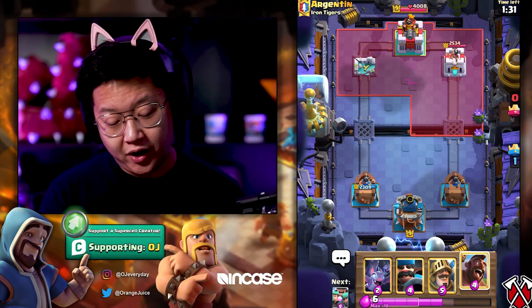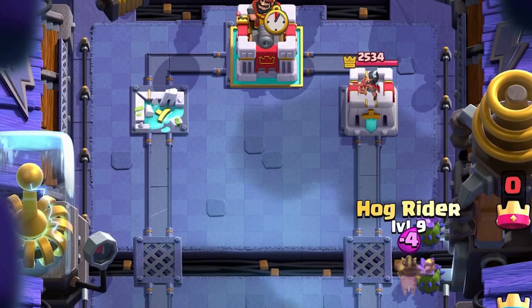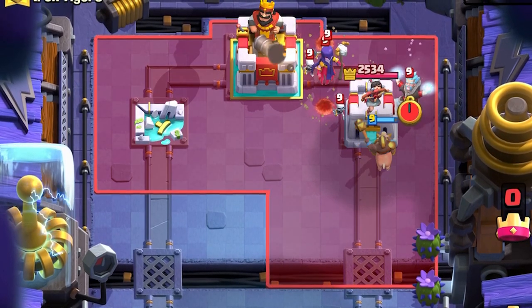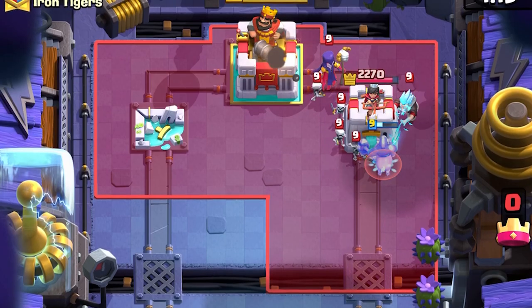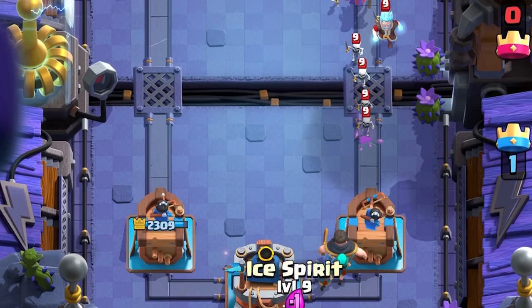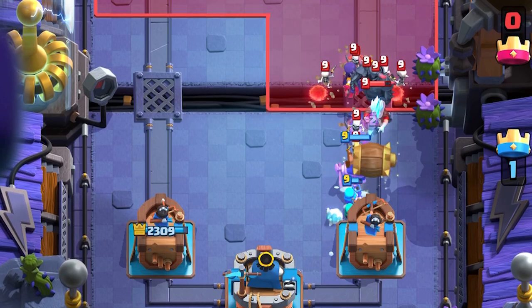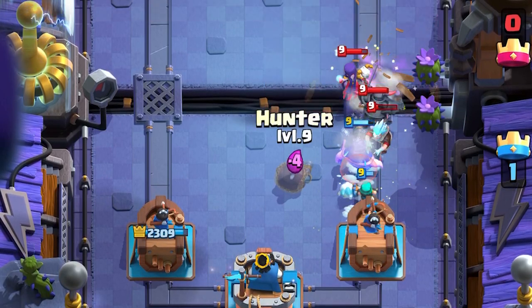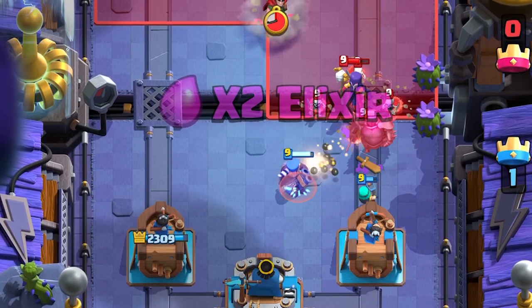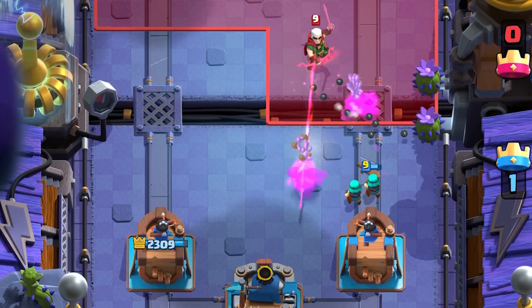He's gonna have Tornado for my Hog Rider now. Since he has Tornado, if I put it here he could put it to the King Tower, so I'm gonna do the pig push on the right side. Oh, that's a lot of stuff coming on the right side — he's gonna have a PEKKA if he has Elixir. I actually just want to cycle to my Barbarian Barrel. That Barbarian melted. Rascals, like I was saying, counter the PEKKA pretty well.